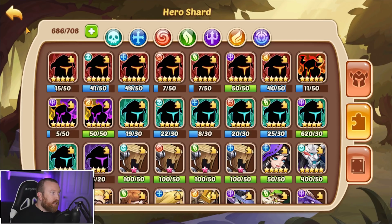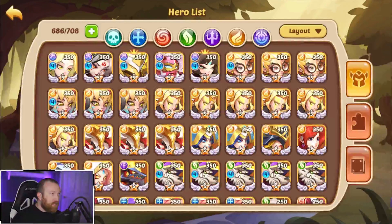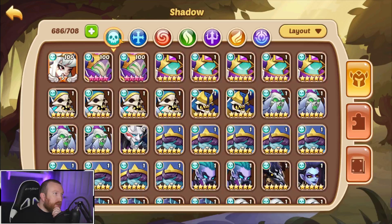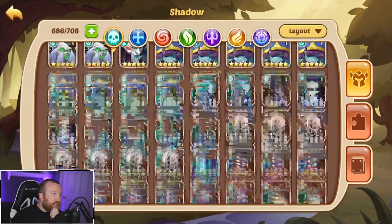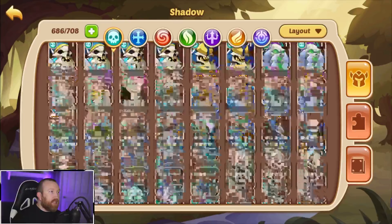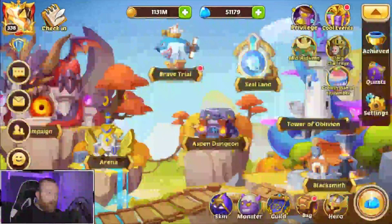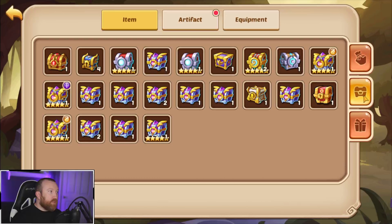The big thing we need to decide is what we're going to be building next on this account. I think our main focus as far as chests go is going to be 100% in the Shadow faction to go for more Eloise. I think multiple Eloises is what we're gonna need to build — we have four, five, six, seven, eight copies technically, so that's not too bad.